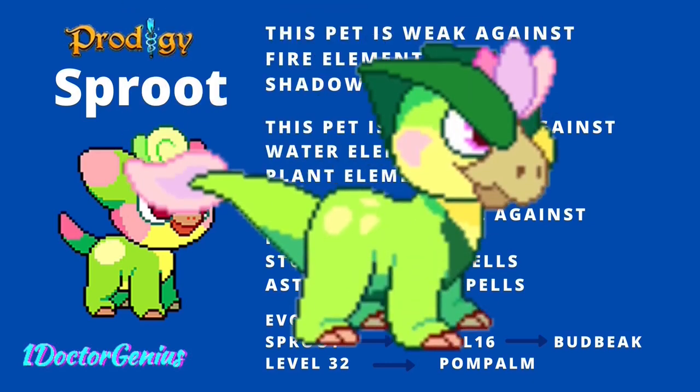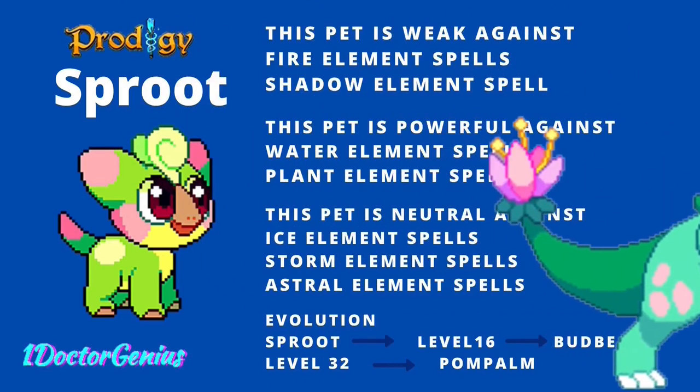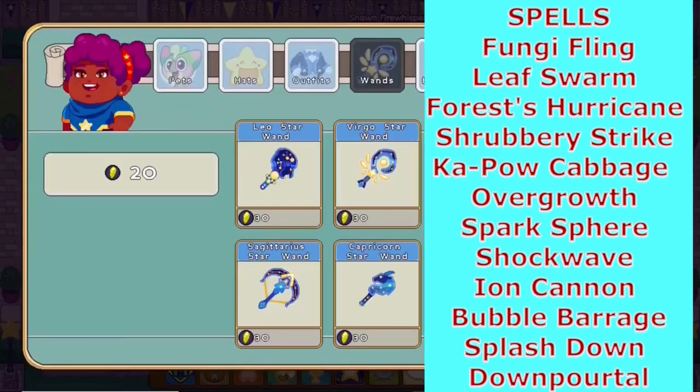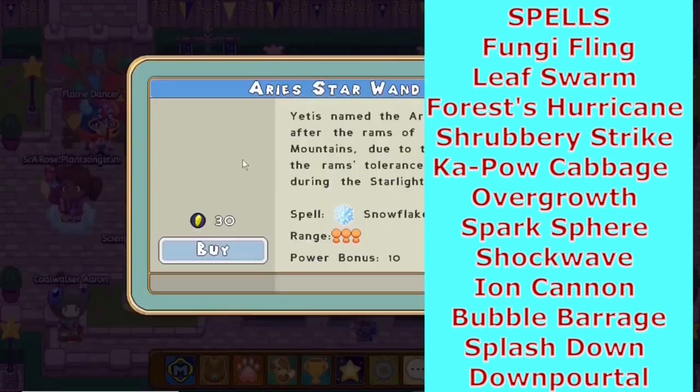At level 16 the Sproot evolves into a Buckbeak, and at level 32 it evolves into a Pompow. It can cast four different spells — two of them are earth and the other two are electric and water. It can cast Forest Hurricane, which is a one-person spell; Overgrowth, which is a three-person spell; Ion Cannon, which is a one-person spell; and Down Portal, which is a three-person spell. This is at max level.